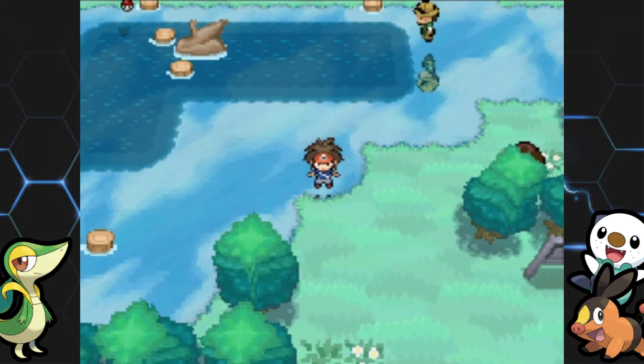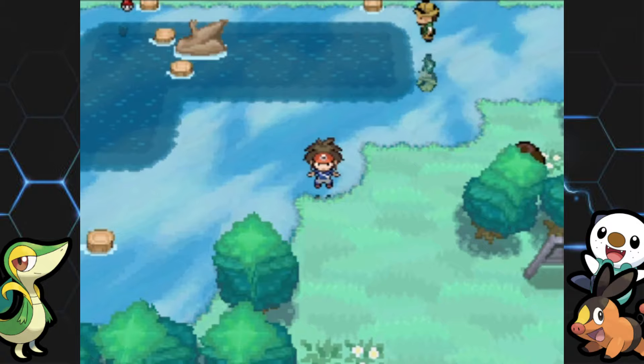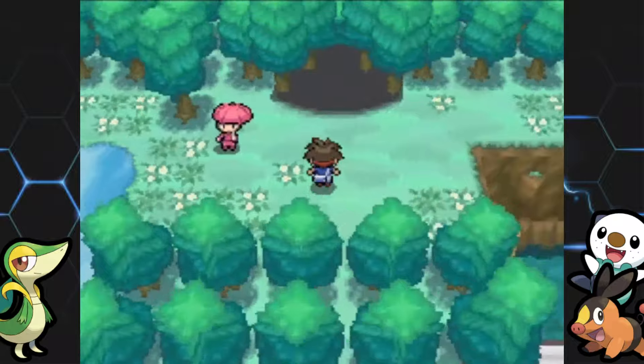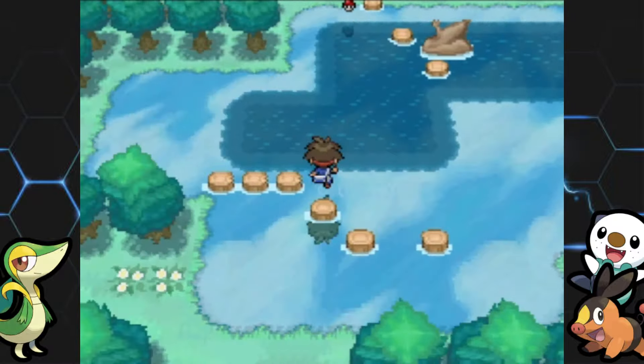Welcome back to the Pokemon Black 2 walkthrough. In the last episode we made our way across the Tubeline Bridge and into Route 8, and took down the trainers in the Moor of Icirrus as well. Today we're going to finish up Route 8 and then head over to Icirrus City itself.